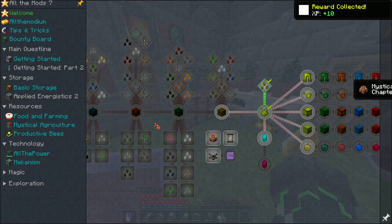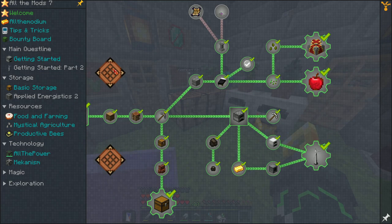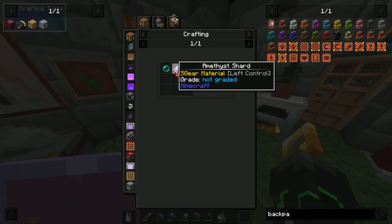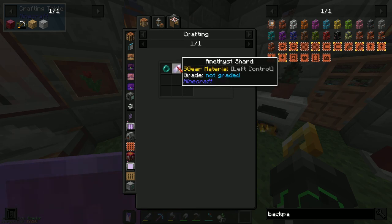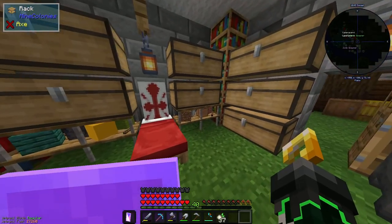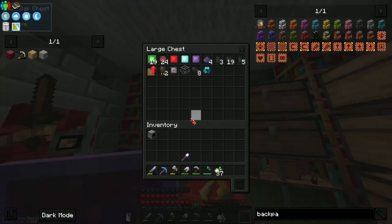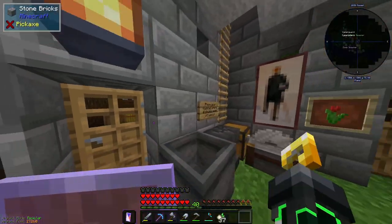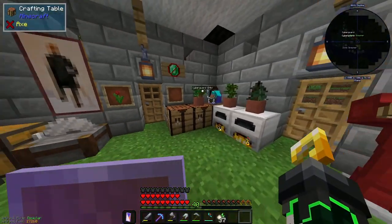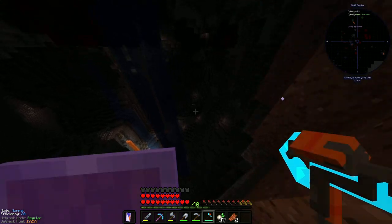There are two more things on this list. The warp plates — which is actually doable. I think I found one and I remember talking about finding one. Right, just whack everything back in its chest. It's night time, so we'll go and mine a bunch of them with this. I'll see you guys in a second.